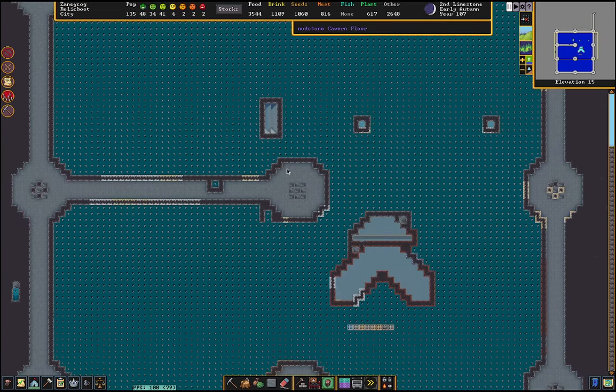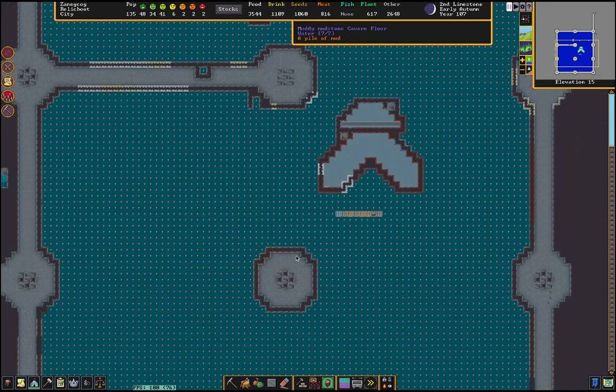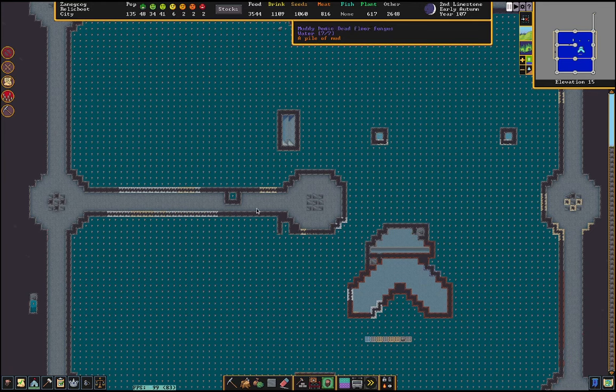We go down a level. This is the water shotgun fill area. This is the flood hallway that I use to kill enemies. This is where the water comes from for that, along with the underground lake that's above it. All the pressure from the river above empties into the water shotgun room. And this is the base foundation.